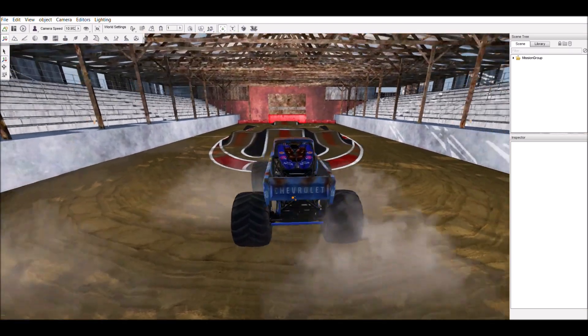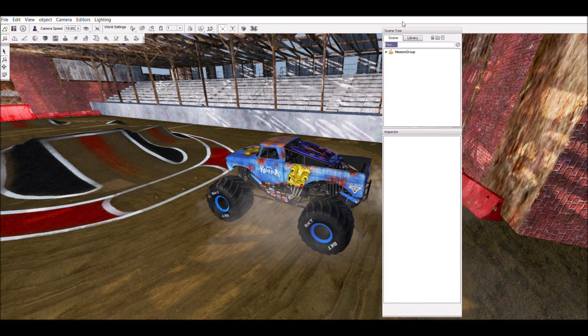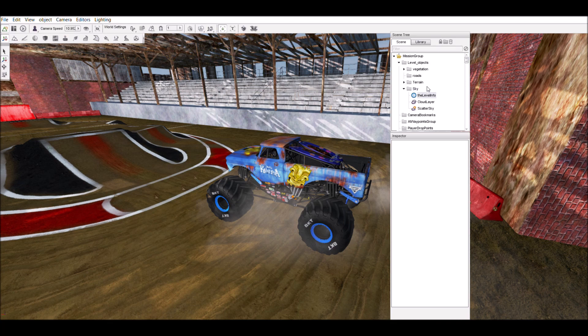Now that you're in, you want to go to the Object Tree on the right-hand side of your screen. In the Object Tree, you want to open the Mission Group — this is called the Object Tree because it shows you all the parts of your track, like the objects, decals, and lights you have spawned. Open the Level Objects, go to the Sky folder, and click Level Info.